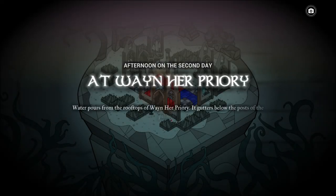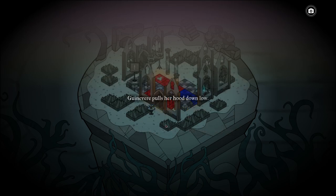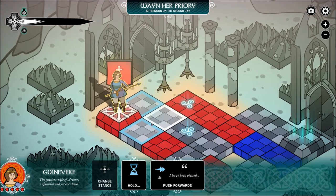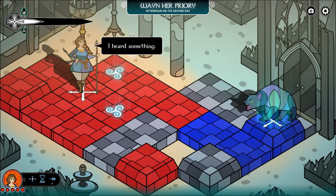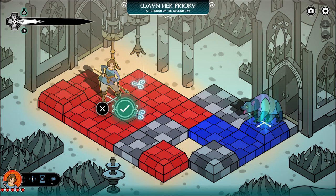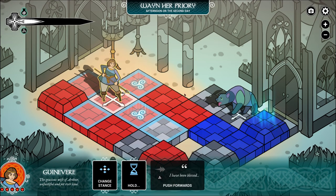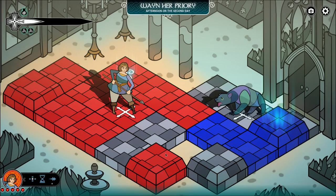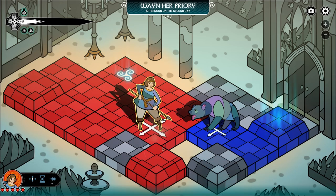'Afternoon on the second day at Wayne her priory. Water pours from the rooftops of Wayne her priory. Gutter below the posts of the palisade turns the fields to mud, makes a fire spit and hiss. The guinea bear pulls her hood down low. Sir Lancelot — are you here?' Bears again! We're going to switch to fighting stance and pick up one of these guys. These colored squares — I can move through my own squares reasonably quickly, skipping a few. The blue squares I can't move through as fast.